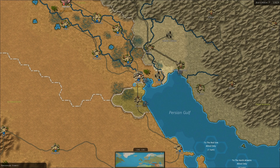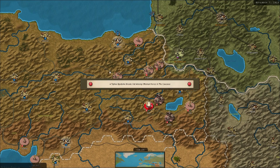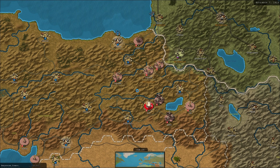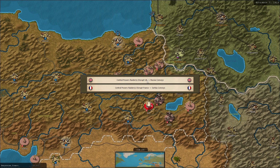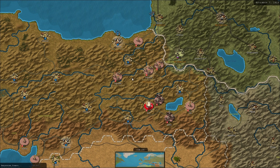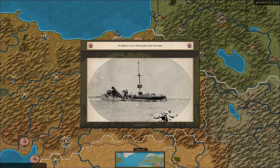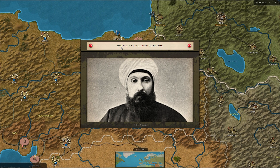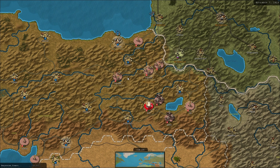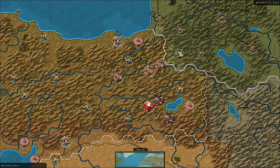Indian troops seize Basra - they'll be under control of the UK. Indian forces suffer casualties in Basra. Typhus epidemic already - we've just got the Ottomans into the war and now they're getting typhus! Central Power raiders disrupt the UK. Russian trade can no longer pass through - that's because the Ottomans are in. Battle of the Caucasus. Sydney sinks the Emden.